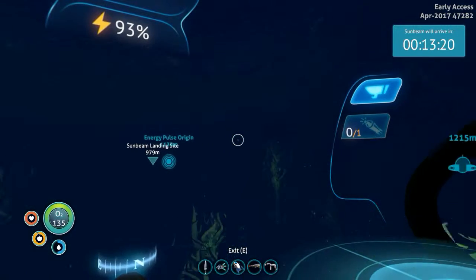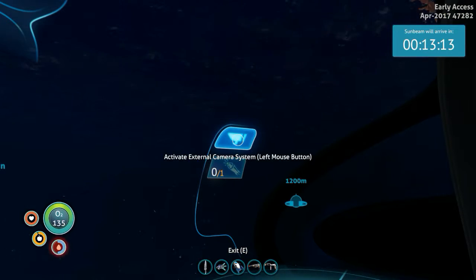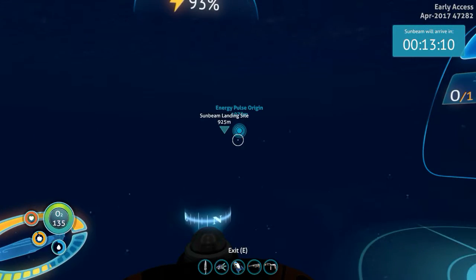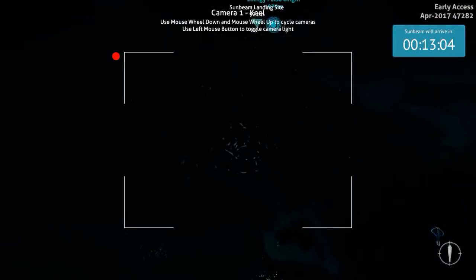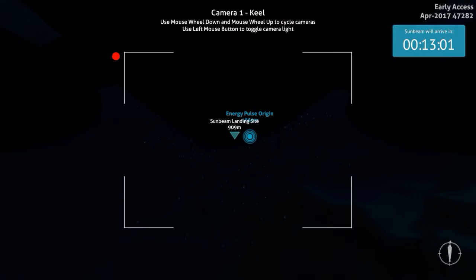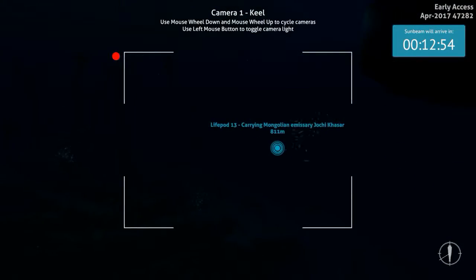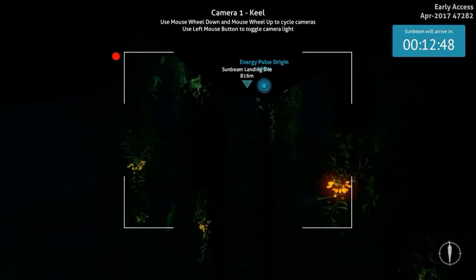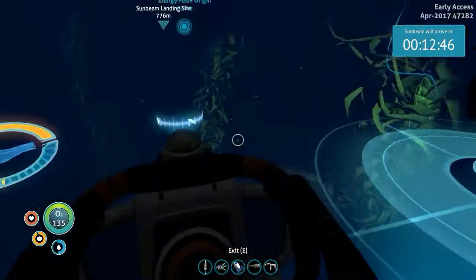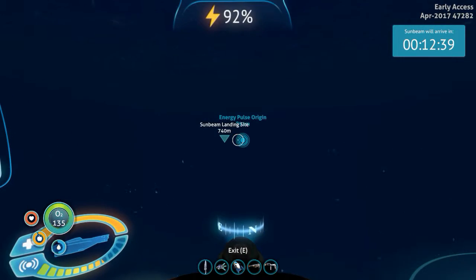We are heading to the Sunbeam landing site. Thirteen minutes to get there. Activate camera. How does the lights — what about this one? Wow, that's pretty cool. That's better here. Twelve minutes. We're flying over there and I'll bring you back when we're there to greet the Sunbeam crew.